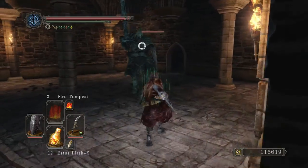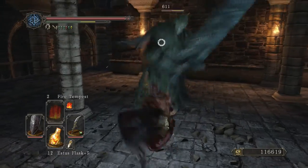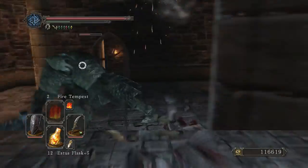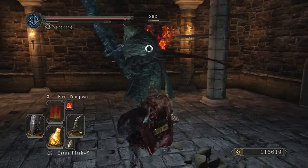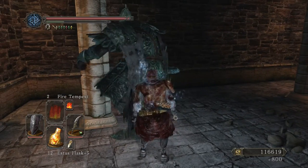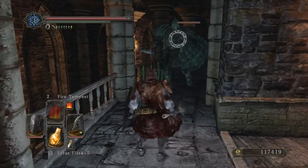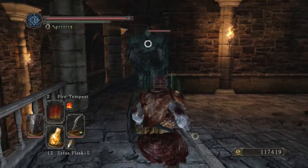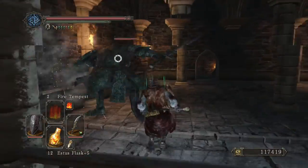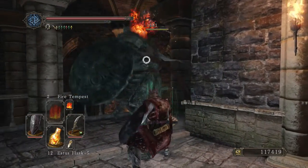There's one, there's one, there's one - there are the greatsword ones. I think my best bet for killing these ones is just to let them do that overhead swing, and when it comes down, hit them back. You can hit them two or three times before they wind up again.